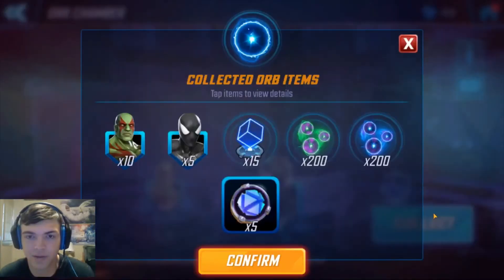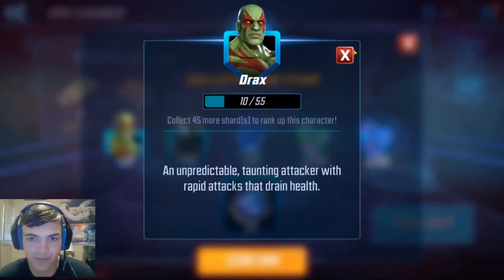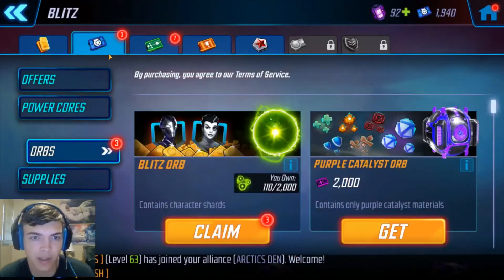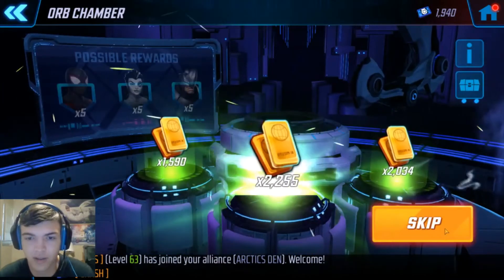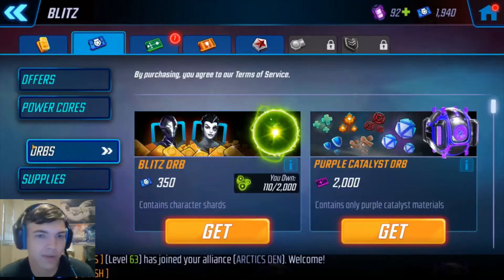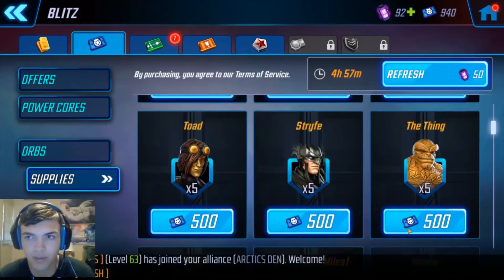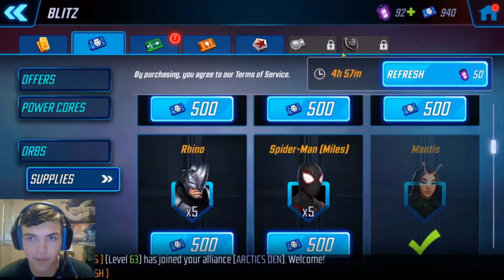Two milestones, 5 Symbiote, and 10 Drax from the legacy orbs, plus some more T2s. Now opening the blitz orbs — hopefully something good. We got 5 Gamora — that's what we were looking for right there. Heading to supplies to pick up Mantis and Gamora. That'll do for now.